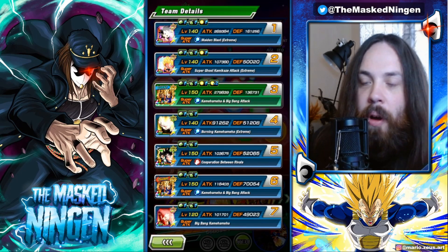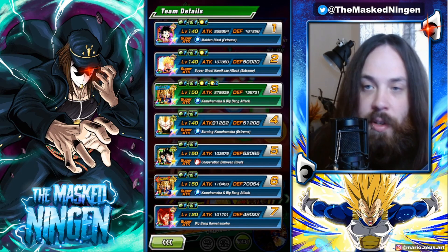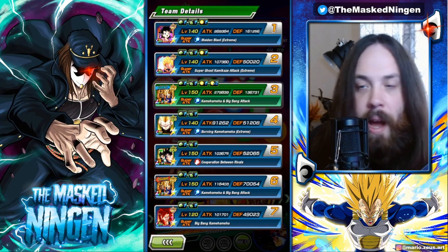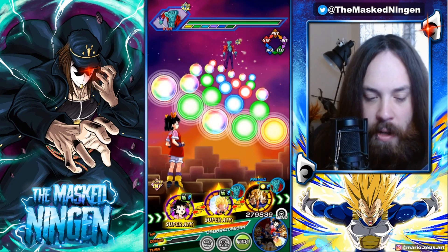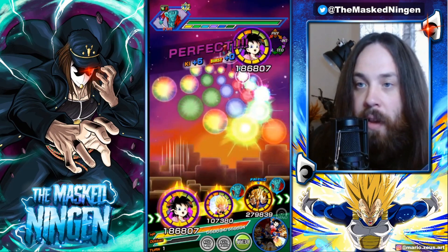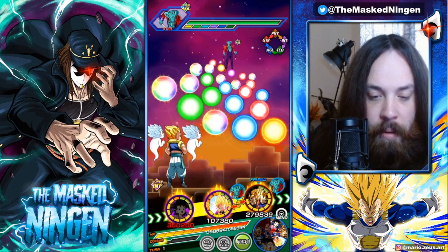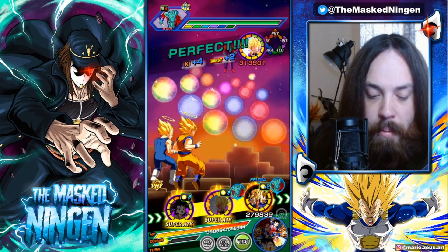Just like Bulpan, her best link partner on a fusion team — other than Bulpan herself — is Gotenks and Ghosts. They are kind of each other's best link partners, but I wanted to showcase them separately mainly for people who only have one and not the other. It will be interesting to see them together when we do the Fusions Super Battle Road run.